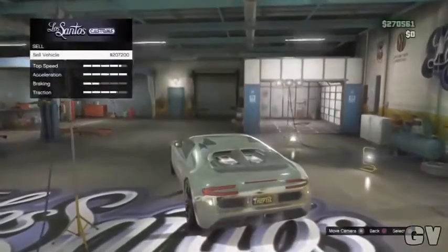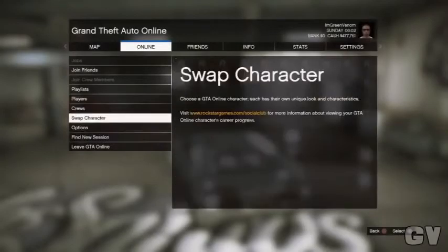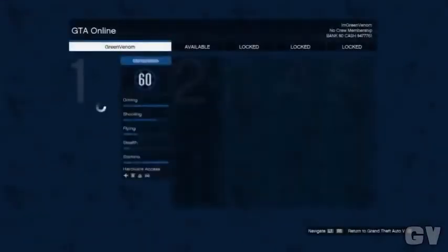Once you're in, it will automatically give you the option to sell. Sell it, then press Start, go to Online at the bottom, select Swap Character, and click X. Once it loads, click X to choose your character — make sure you don't click Circle to back out.